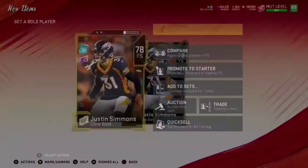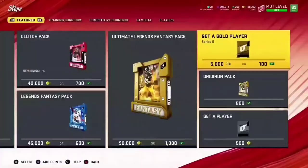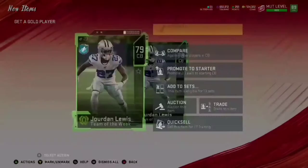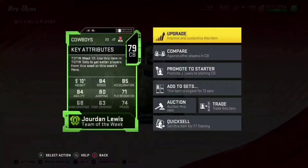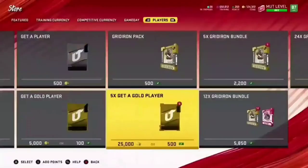I am going to try to fill as many positions as I can with these golds or better, but I'm honestly just probably going to get a lot of golds. As you can see I still have a lot of people from my old team, but as I fill up their spots I will get rid of them — it is going to be a completely new team. We do get a Team of the Week 79 Jordan Lewis — not bad, 84 speed.